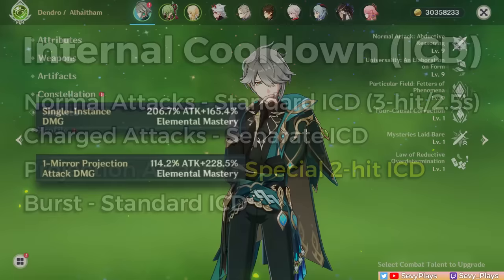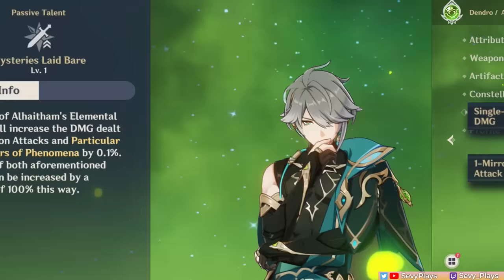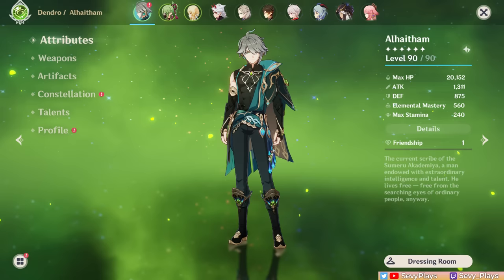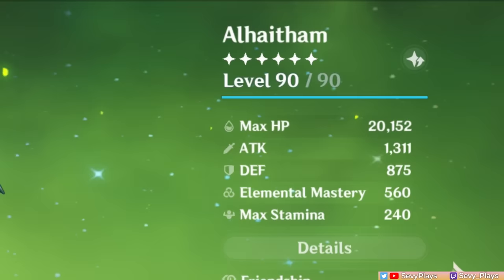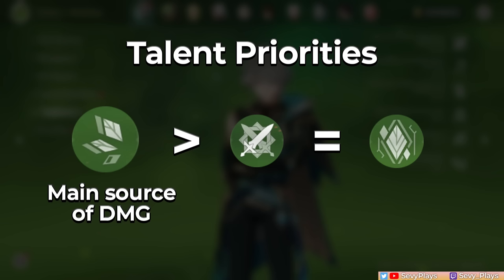His skill and burst multipliers are actually a combination of attack and elemental mastery, which streamlines his stats into prioritizing EM as a spread DPS and dendro applicator. His ascension 4 passive makes each EM point give an additional 0.1% damage bonus to both his skill and burst, maxing out at 100%. You'll want to level Al-Haitham to 90 so he can make the most of his spread reactions, which also scale on character level. All his talents are vital damage sources, but prioritize his skill first, then equally level normal attack and burst.